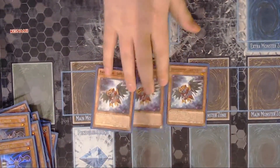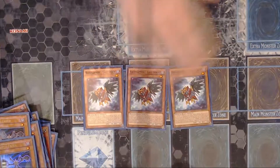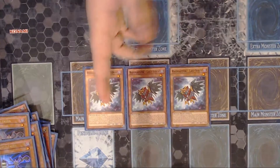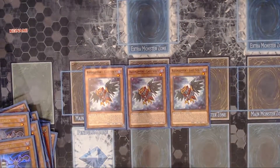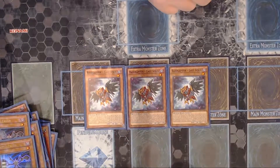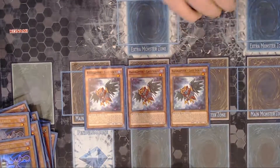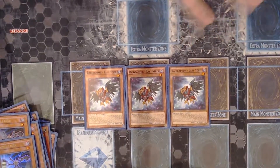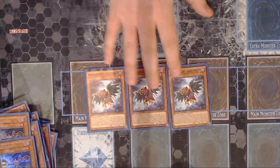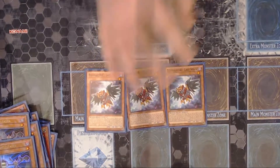Another key card for the deck that I hadn't seen anybody else do, but I kind of built my deck somewhat around, is Raid Raptor Lastrix. Lastrix has a long text but basically what it does is you can tribute it to summon any Raid Raptor XYZ from your extra deck that you want — it just comes out with no materials, and then after you've tributed, your opponent takes no more damage. That's kind of its downside, but it's not really that big of a deal. This card is busted in my opinion.